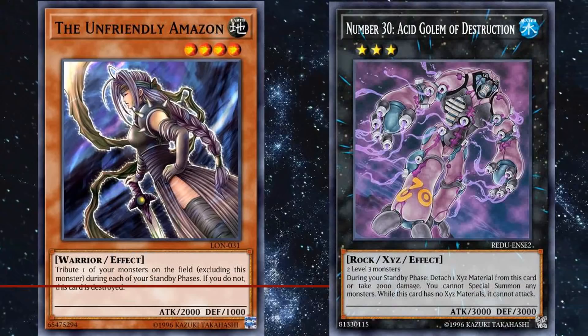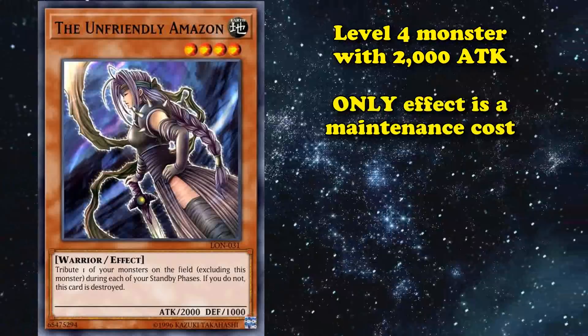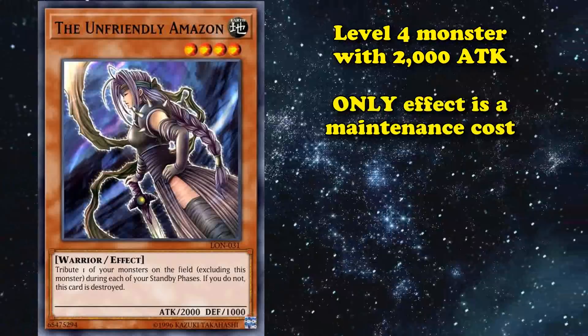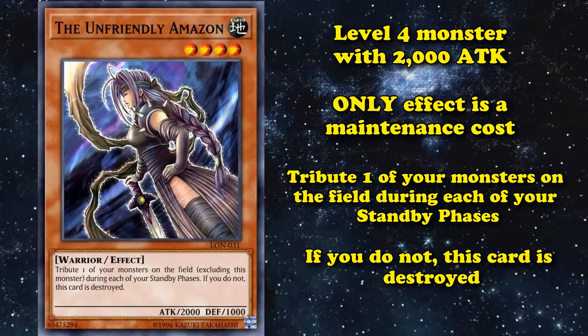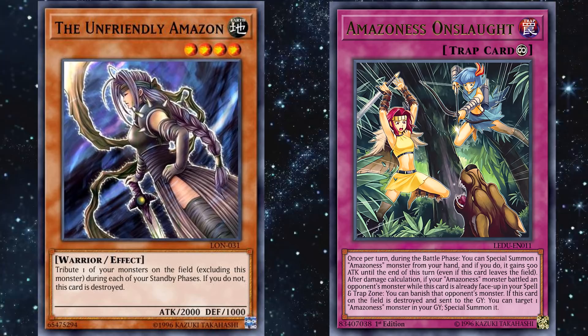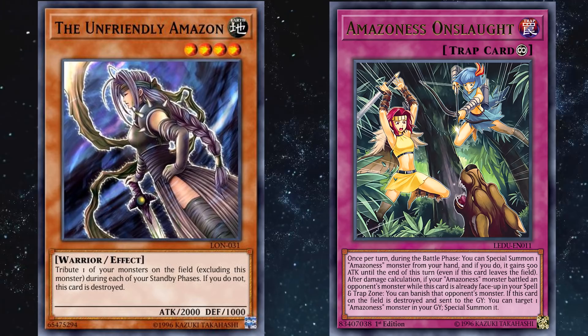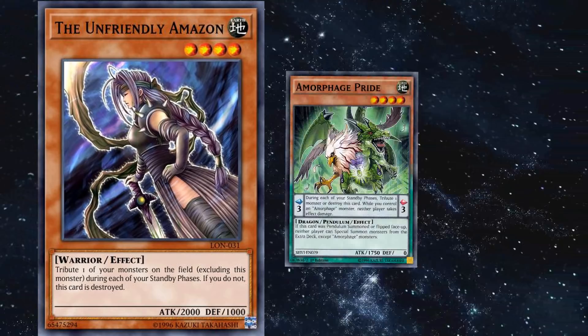At number 4, we have the Unfriendly Amazon. This card is kind of like Acid Golem in that it's a high attack monster with a maintenance cost — it's a level 4 monster with 2,000 attack whose only effect is a maintenance cost where you must tribute one of your other monsters during your standby phases, otherwise this card is destroyed. When this card came out, a 2,000 attack level 4 monster was actually pretty good, especially since it benefits from Amazon support. However, the good Amazon support didn't come out until many years after this card was released, and by then there were lots of vanilla monsters with 2,000 attack and no negative side effects.